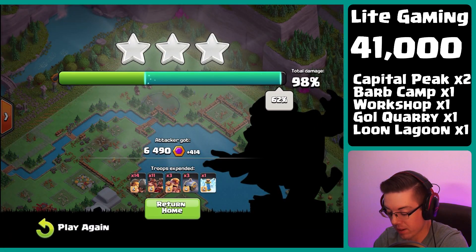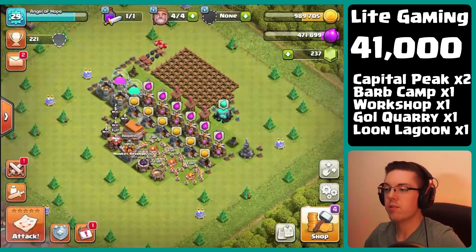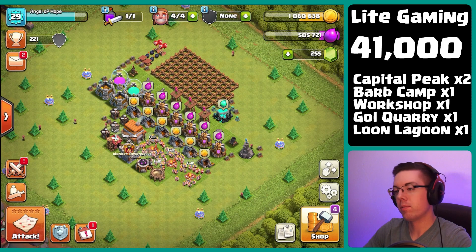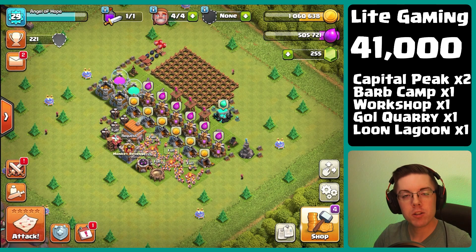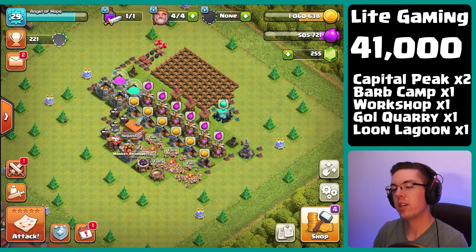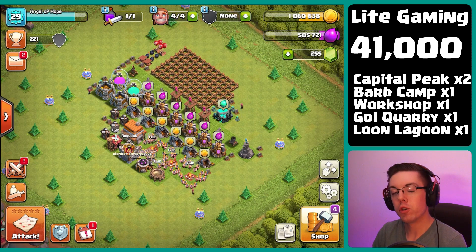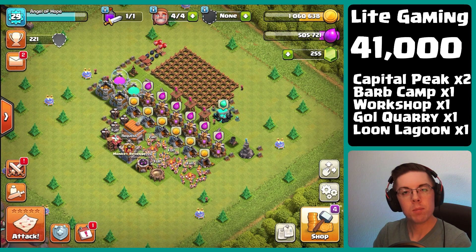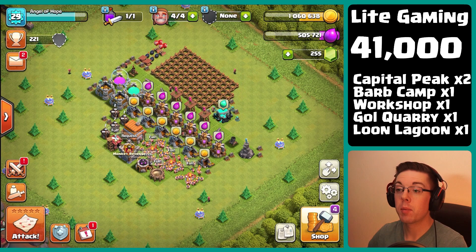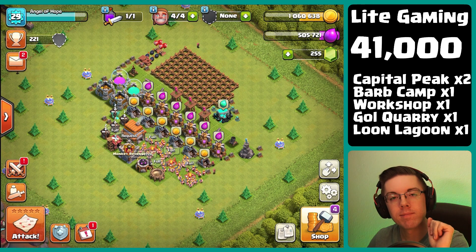We do get a lot more bonus points because of that — 414 bonus. Hopefully this video was helpful. Everything is getting kind of crazy after the balance changes, but the graveyard ground spam strategy still works out very well, especially the hog version. If you enjoyed the video, make sure to like and subscribe — it helps me out a bunch. There are a couple more videos on the screen that YouTube thinks you'll like. Until next time, take care.